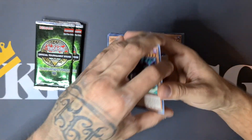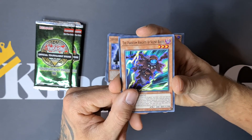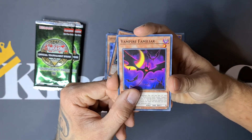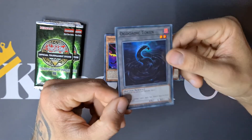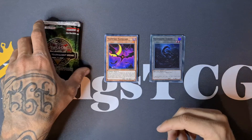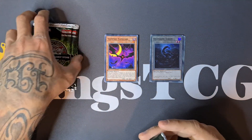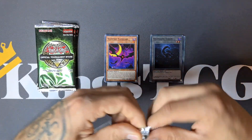Come on, give us an ultimate! The Phantom Knights of Silent Boots, Vampire Familiar, and we have an Ogdotic token. Ogdotic is also one of the latest archetypes. So we are halfway through — no ultimates yet.